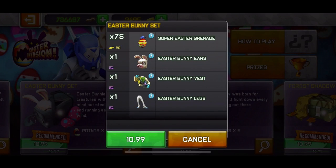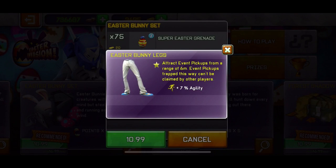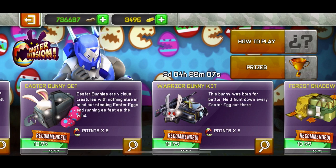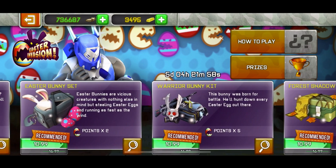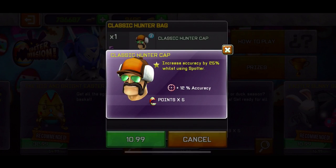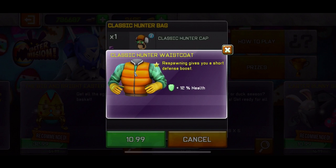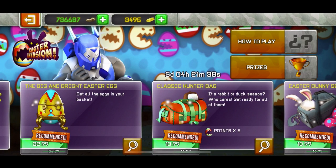The Easter bunny set gives 2x points, immunity against Easter grenades, and 6-meter event pickup attraction. That's a complete ripoff compared to the warrior bunny kit at the same price. Strongly recommend the warrior bunny kit — don't even think about buying the Easter bunny set. The classic hunter bug increases accuracy 25%, gives a defense boost on respawn, heals on defeating an enemy, and includes the hunter handgun — also a ripoff.